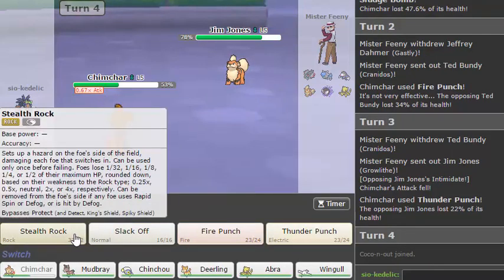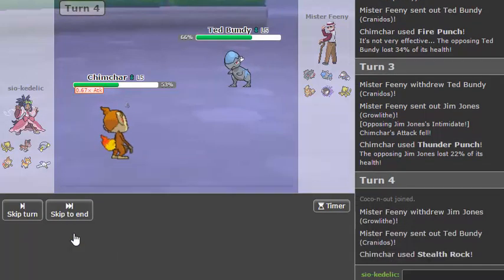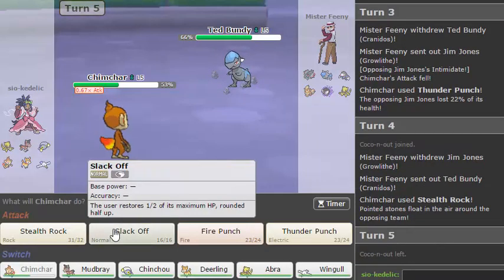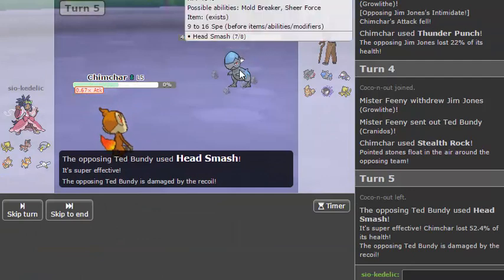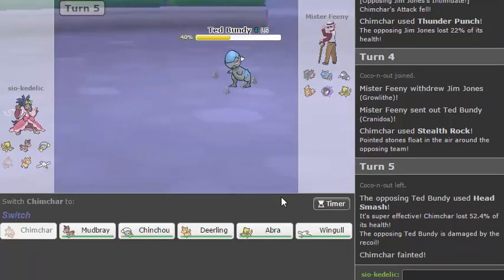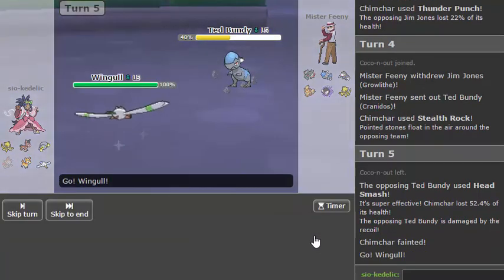I'm pretty sure I can just go for rocks — he's just going to keep switching, okay. So I'm just going to keep getting my rocks. I might as well Slack Off, get to full, and let him do recoil. Oh, he outspeeds anyway — okay. Does that mean he's Choice Scarfed? It doesn't really matter because I am Choice Scarfed too.